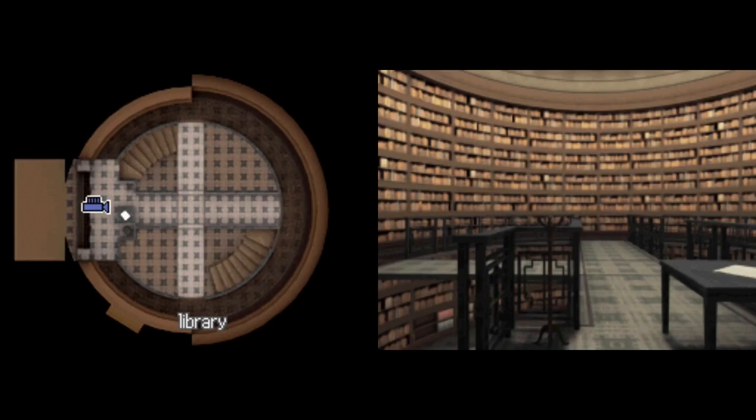Hello guys, and welcome back to 9 Hours, 9 Persons, 9 Doors. In the last episode, if you don't remember, a lot of crazy stuff happened. Junpei had sort of an epiphany where he was panicking — like, oh god, how do we open the coffin? And suddenly someone spoke in his mind, pushing him in the right direction on how to open it, which is weird because he never learned how to open it in this playthrough.